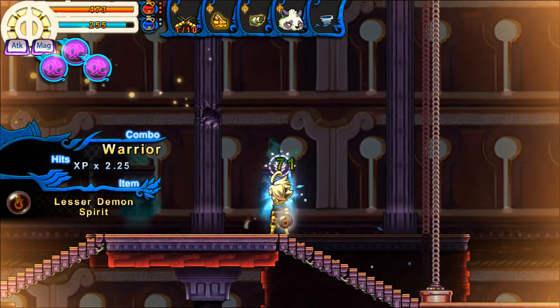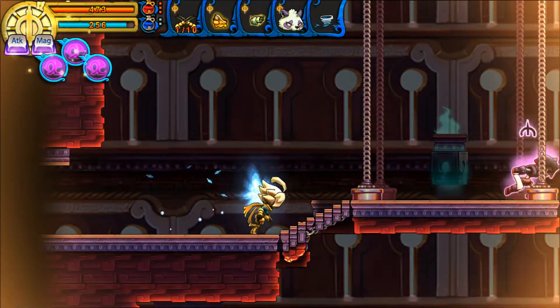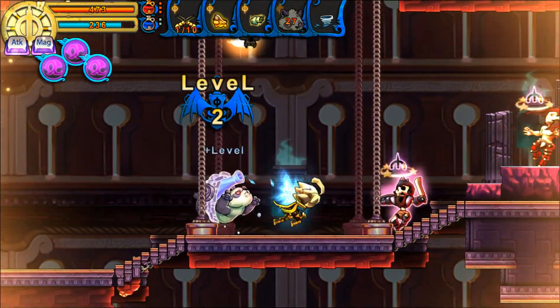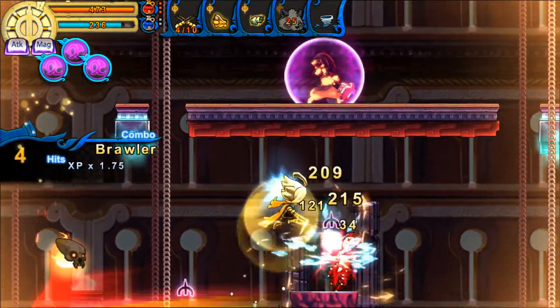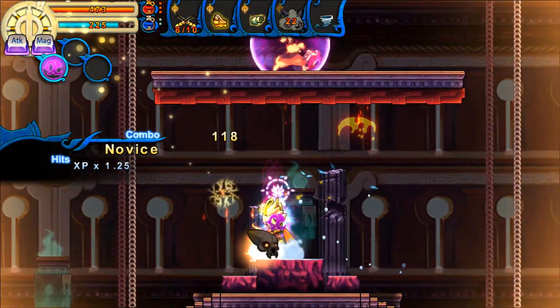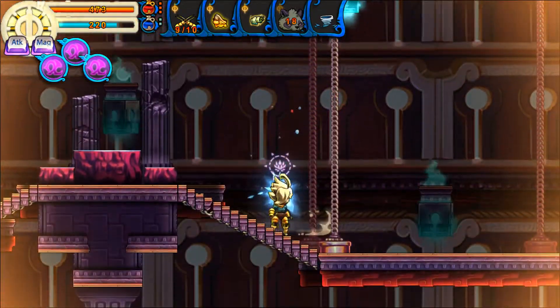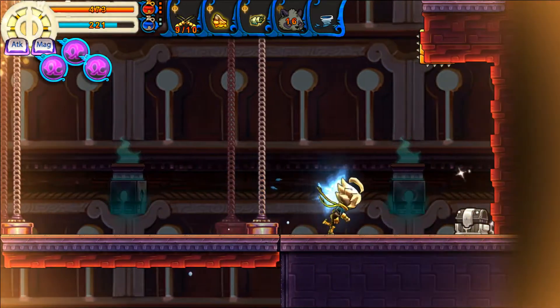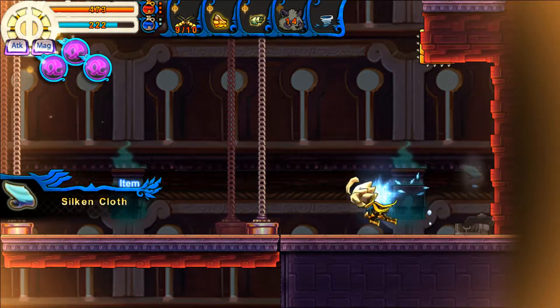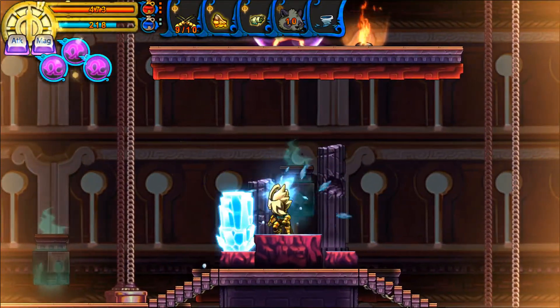One is that all of her attacks now have the chance to apply the bleeding affliction, which otherwise Rayna doesn't really have access to other than Atalan, who doesn't exactly apply a strong bleed. It's a very useful addition to Rayna's arsenal. Bleed can be quite useful for finishing off enemies who like to put up shields, as we'll be seeing in a number of encounters here.